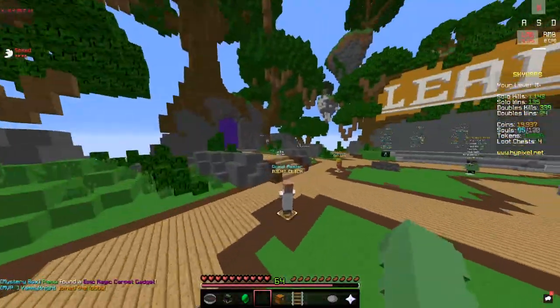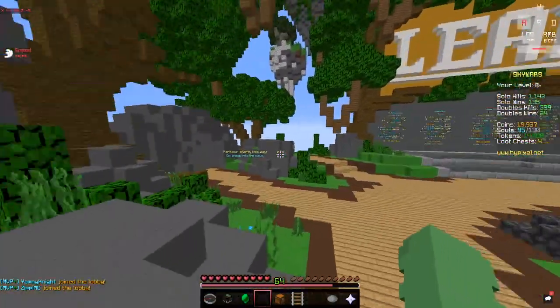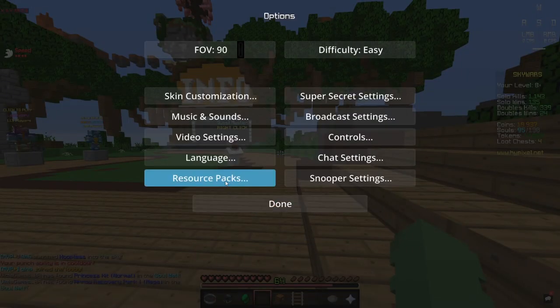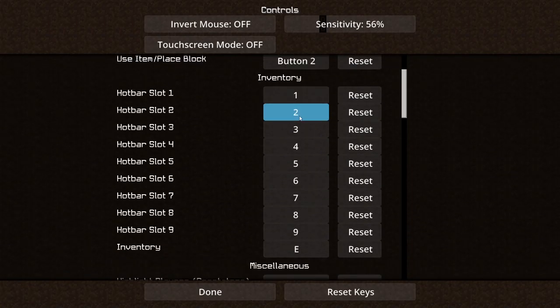I haven't got my keybinds set up yet but I'm going to be setting them up alongside you, testing which ones are pretty good. To get into your keybind settings you want to press Escape, press Options, and go into the Controls section. Here is what we're going to be focusing on mainly.